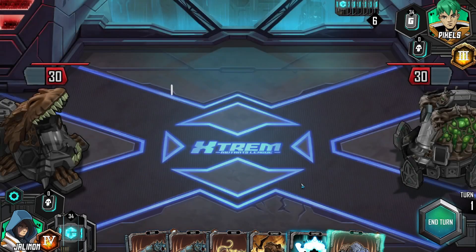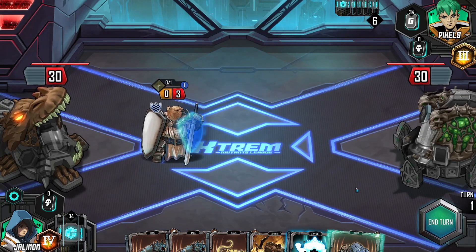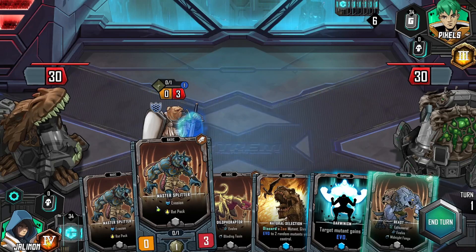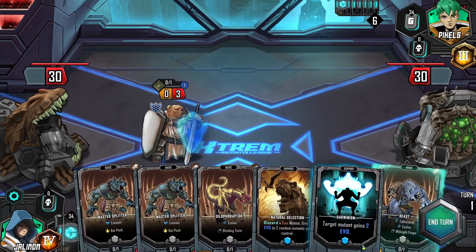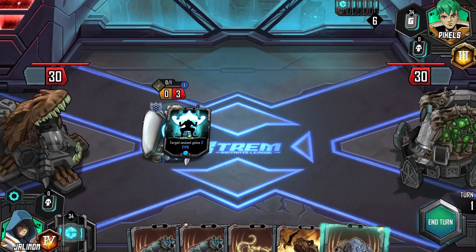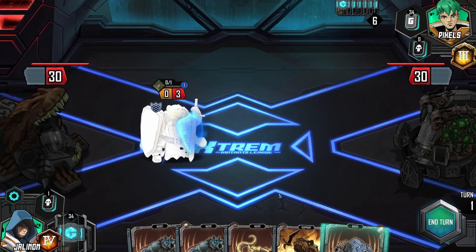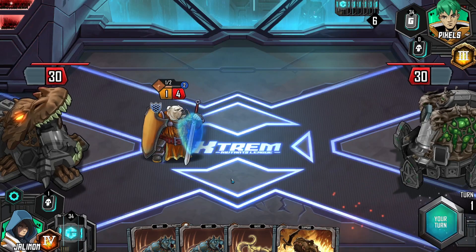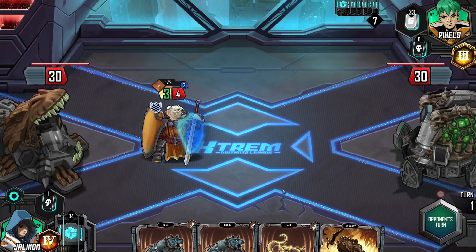Let's throw out Sir Puggington. Can I throw out anything else at the moment? No. Let's give you some more Evo. You're already bronze, Sir Puggington — most excellent.